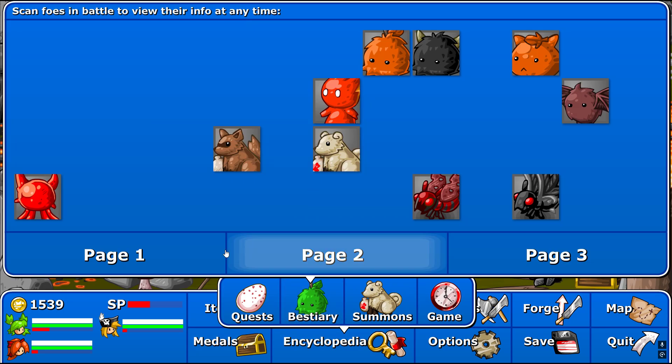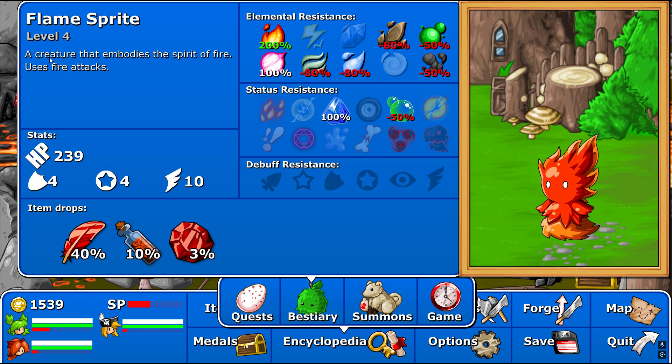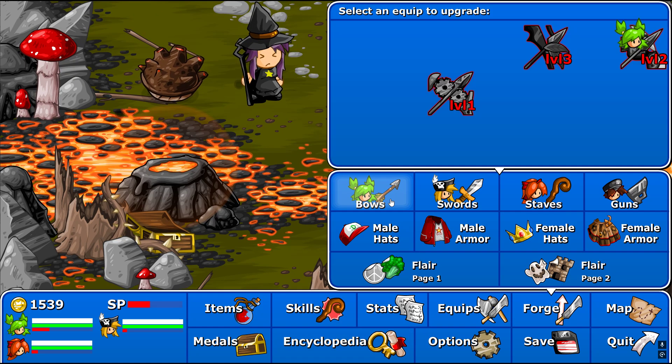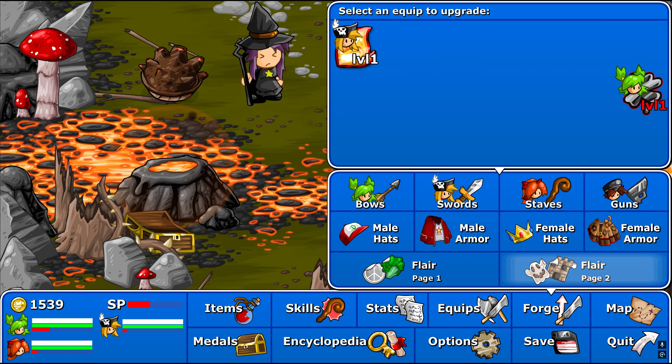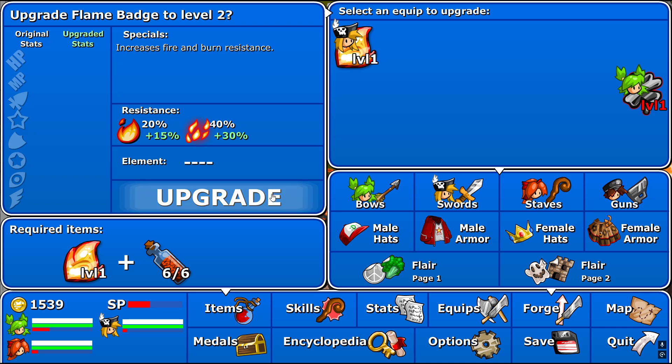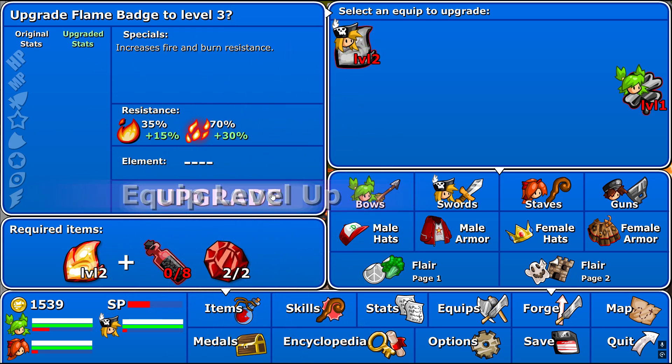And here's our bestiary right now. Creature that embodies the spirit of fire - uses fire attacks. Very interesting. It looks really good too. Very, very good. Very nice.